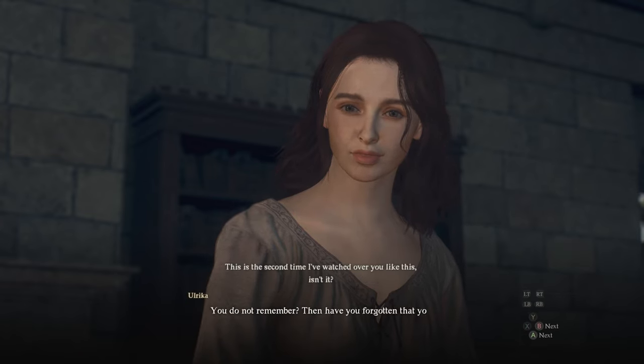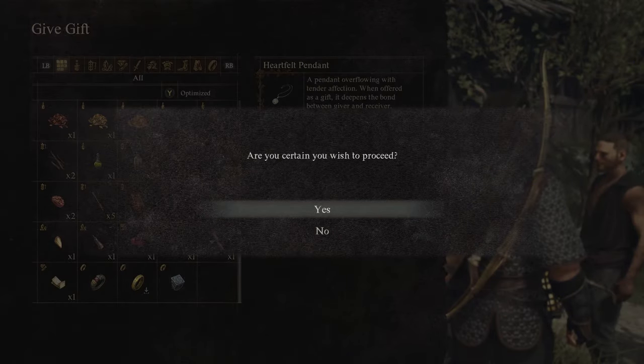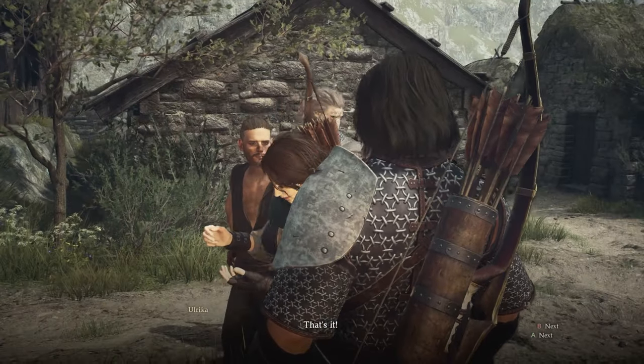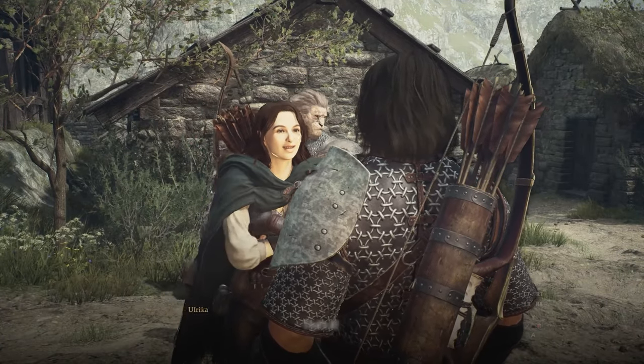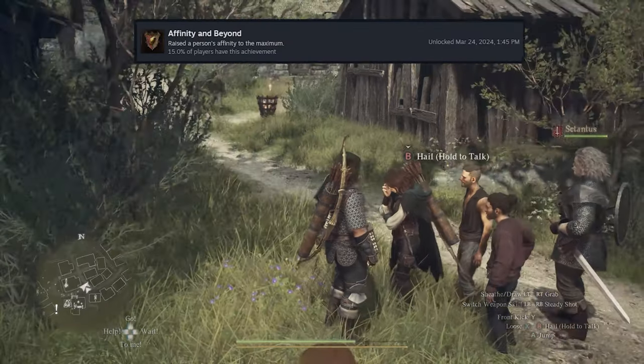I know that you can increase your affinity with some of the NPCs here, so I thought — I have this pendant in my inventory, which I got pretty early, I think just by looting some of the chests. I'm not sure exactly which chest I got it from, but I got it really early in the game. I thought I'd give it to her and see what happens, and it turns out that this pendant — the heartfelt pendant — it takes her affinity all the way to the max. I gave it to her, and then I got the pop-up from Steam: the challenge of increasing an NPC's affinity to the max.